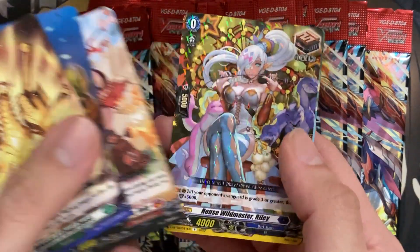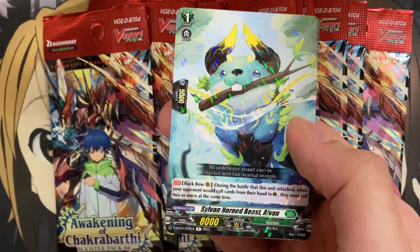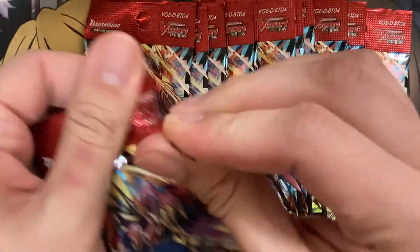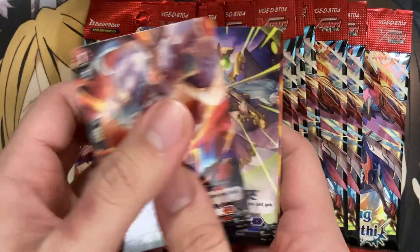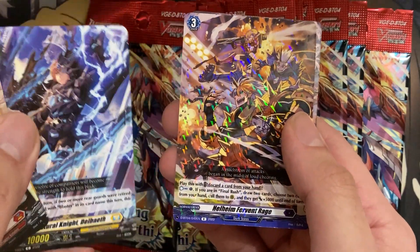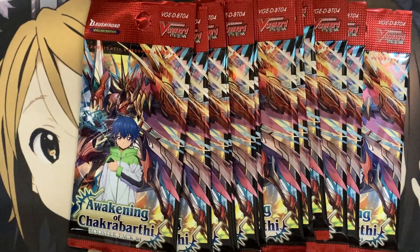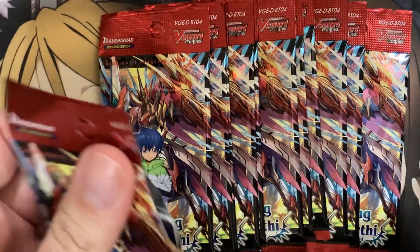It might be 37 packs now that I think about it. Our first rare is Rue's Wildmaster Riley and Sylvanhorn Beast Alvin. Starting off with no hollow in the first pack — hopefully that doesn't mean bad luck for the rest of the packs, because you should have some pretty high foil ratios with any packs from Overdress. We have Helheim Fervent Rage and Sealed Blaze Dragon Adarla for our first double rare.